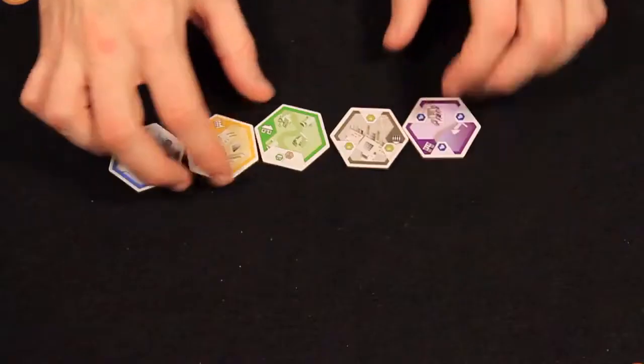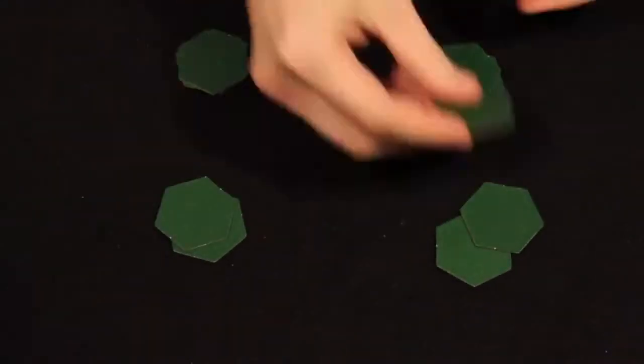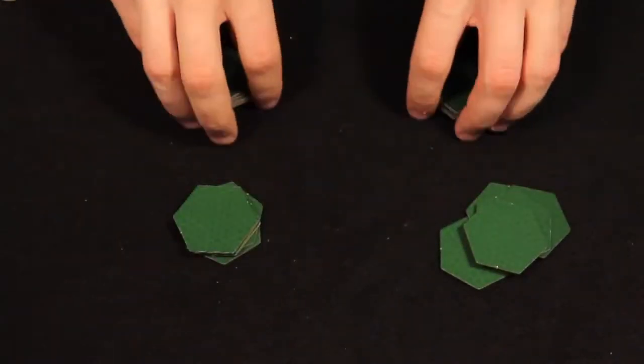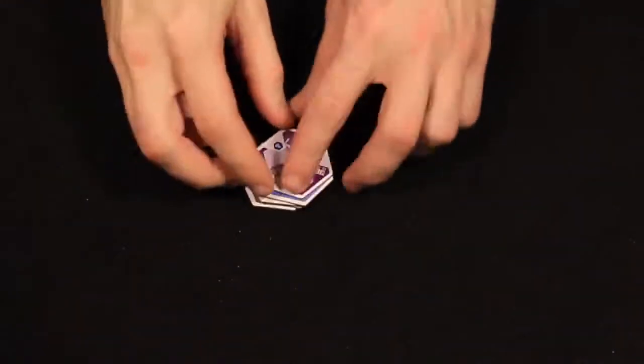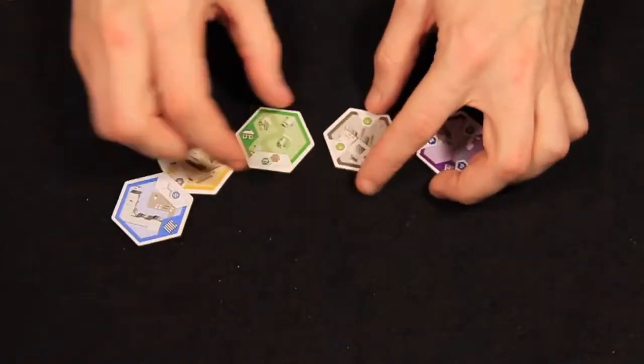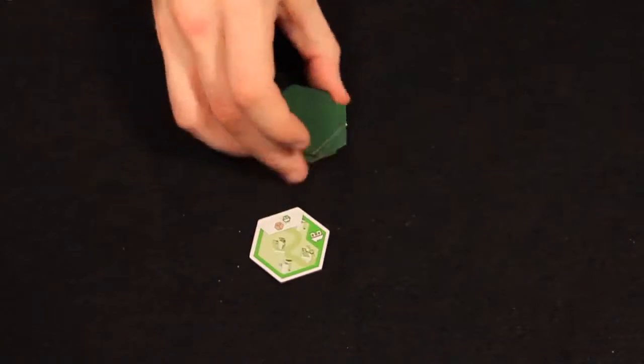Subdivision plays out over the course of 4 rounds, each of which includes 4 turns. At the start of each round, deal a hand of 5 zone tokens to each player. On each turn, one player rolls the parcel die. Then players choose one tile from their hand to play, placing it face down until all players have chosen.